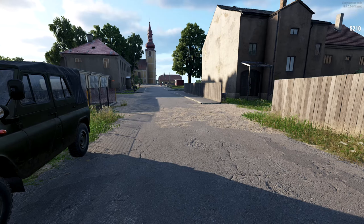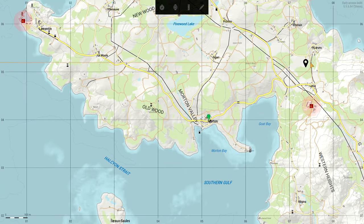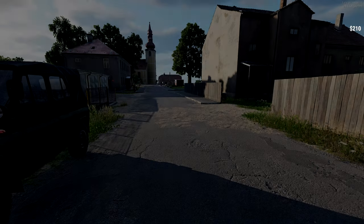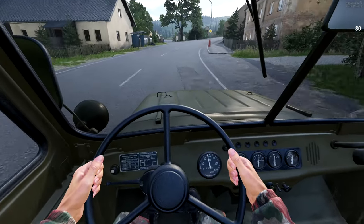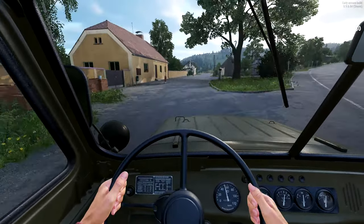We're going to head to the target area which is over yonder to the east-northeast, so I'm going to head down the main road towards Levie in the north. We're coming into Levie here - the needles are back on my gauges, so that's cool. I believe if we come through here then there's a dirt road to the left.